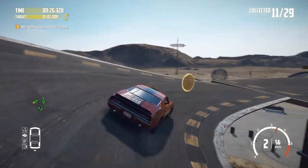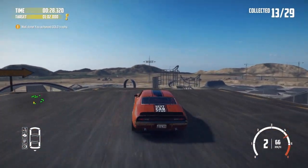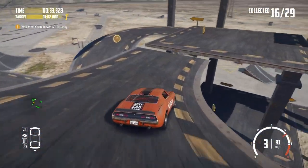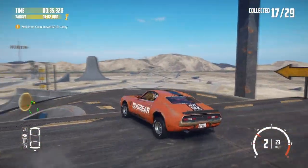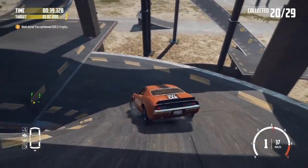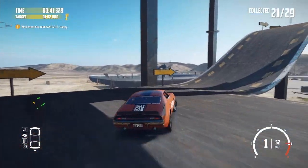I need to turn fairly sharp right here to get a line and down this other ramp. We can take this fairly quickly. Now we've got to get over to the right, brake sharp, handbrake to turn round, and now take it fairly slow and tight round here. Tight round this bend is the quickest way to take it.